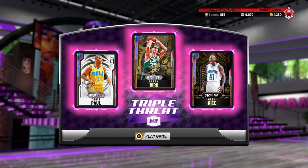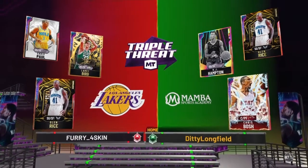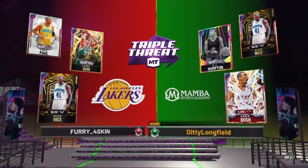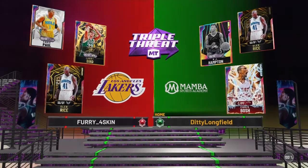We'll rock this team right here. Look at this — pretty even team. We've got Glenn Rice matching up, I think he's gonna be on RJ, and then Chris Bosh on Larry Bird. So a pretty good team we're coming up against here.